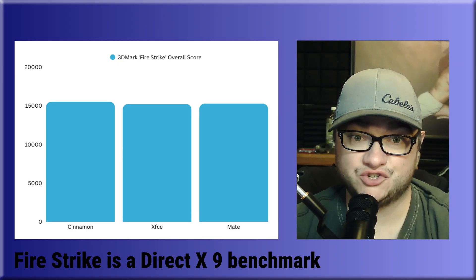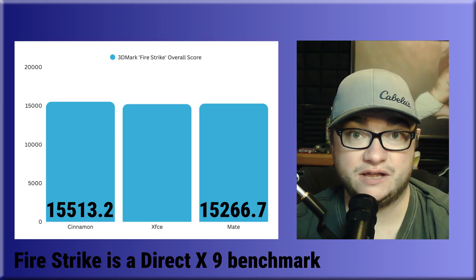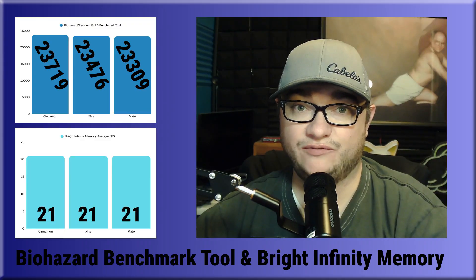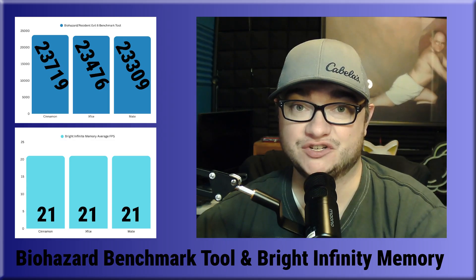Looking at 3DMark's Firestrike, Cinnamon came in first with a score of 15,513.2. Mate barely came in second with 15,266.7, and right behind it we had XFCE with 15,218.8. I'm going to gloss over both of these charts real quick, but if you want you can pause and squint at your screens. The top one is the Biohazard Resident Evil benchmark tool, and the bottom one is the Bright Infinity Memory benchmark tool.